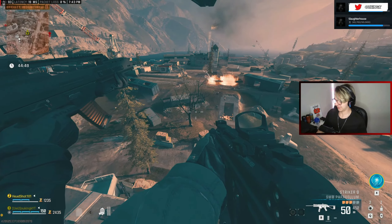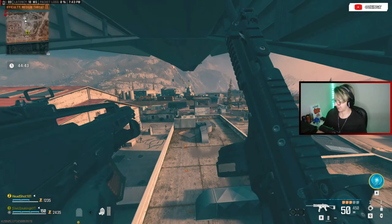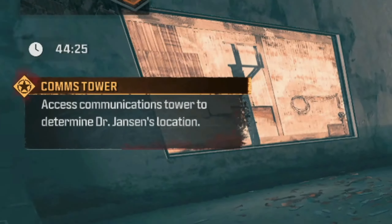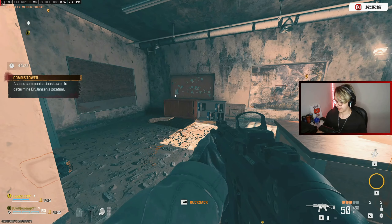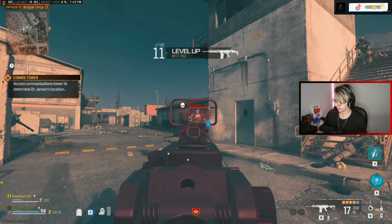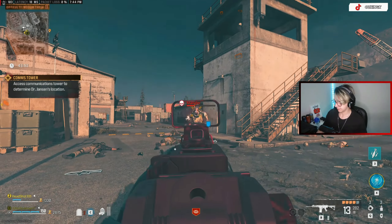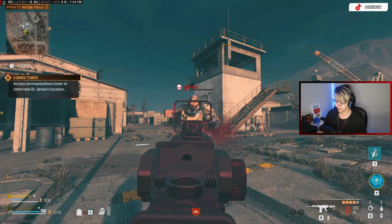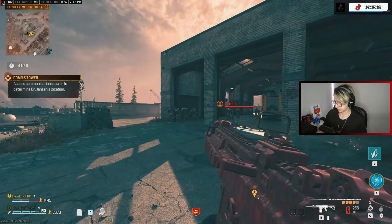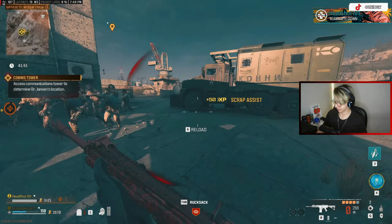I just got 240 XP for that airstrike killing zombies - it's not even my airstrike. What do we need to do? Access communication to determine location - and the tower's all the way in the middle, got it. It's level 2 zombies as well. It's a mangler - oh no, I don't like that. Level 2 zombies and I don't even have Pack-a-Punch. These guys are faster.